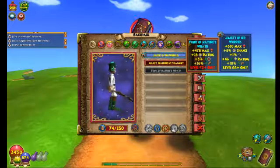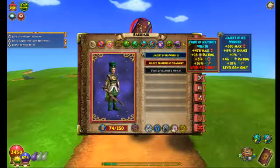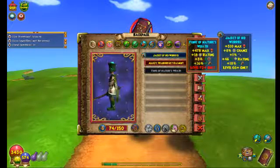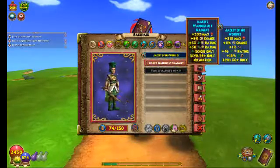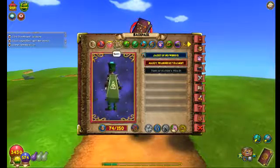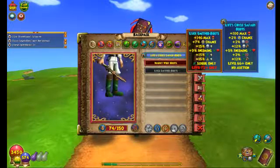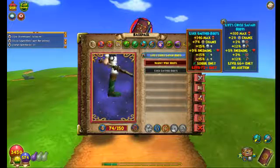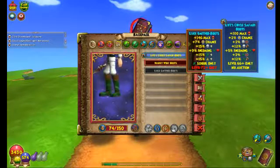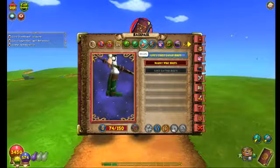The Tunic of Nature's Wrath. It adds 16 damage, 3 life accuracy, 18 block, and 478 health. Then the Mythed Boots — those give 15 resists to Life, Myth, and Death, 9% incoming healing, heals 7 power pips, and 146 max health.